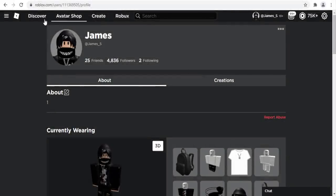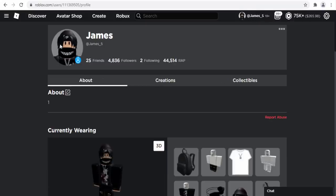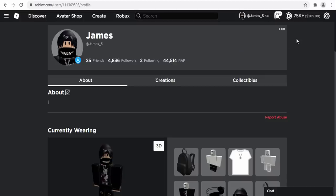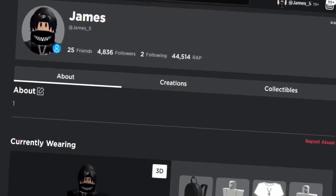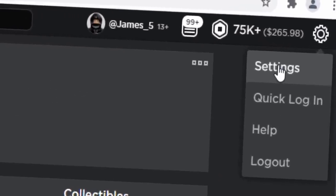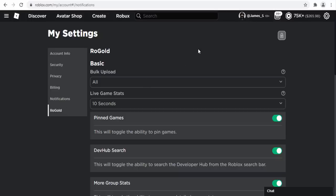Back on Roblox, refresh the page and the extension is now installed. I can already tell it's installed because my wrap is now displaying on my profile — showing how expensive my limiteds are. Next to my Robux it also shows the price in dollars, though that seems like way too much, so maybe I can edit that in settings. Clicking the gear icon and going to settings, there is now a brand new RoGold tab with a ton of new options.